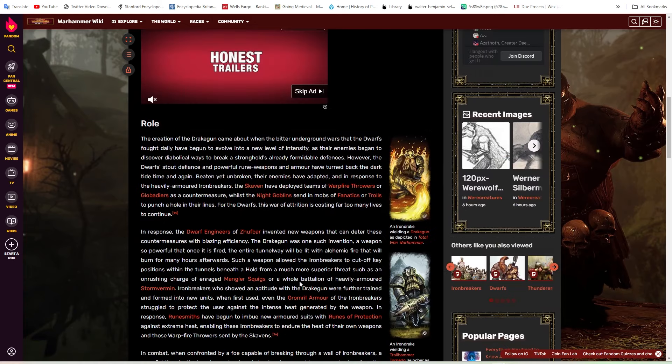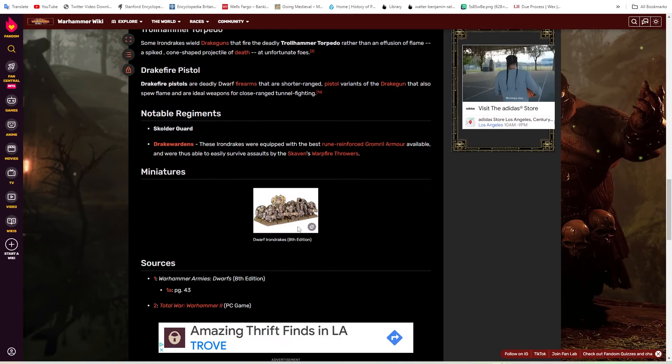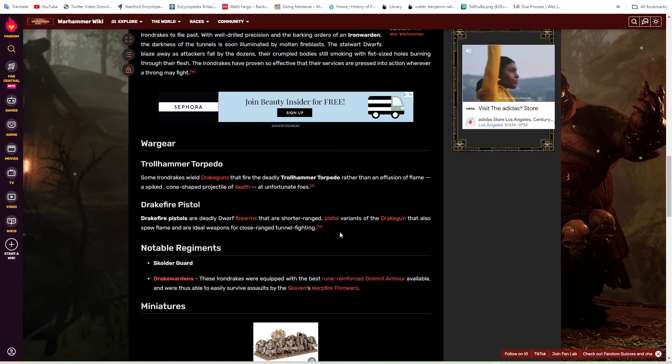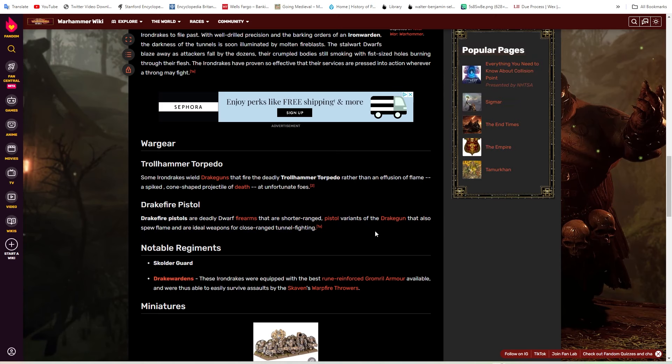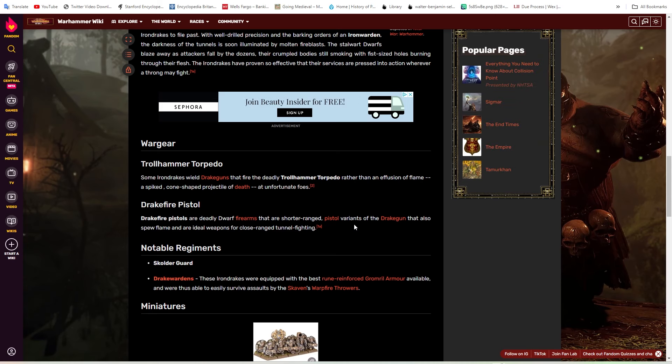Now Iron Drakes — some of you might be wondering, they already have Iron Drakes in the game with the flamethrower and the Troll Hammer torpedo. But if any of you have played Vermintide, you'll know that there also exist Drakefire pistols — shorter-range pistol variants of the Drake gun that fire fire ammunition. In Vermintide they're basically three-cylinder revolvers. So I'm thinking you could have Iron Drakes with dual Drakefire pistols that basically just shoot the hell out of infantry with flaming armor-piercing damage.